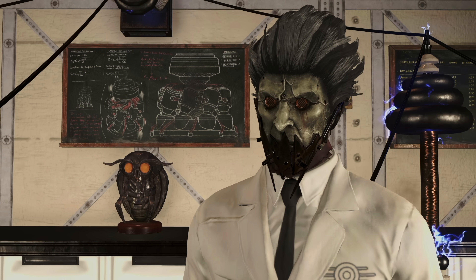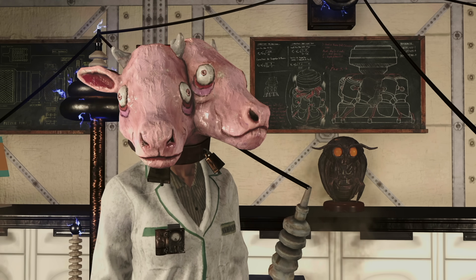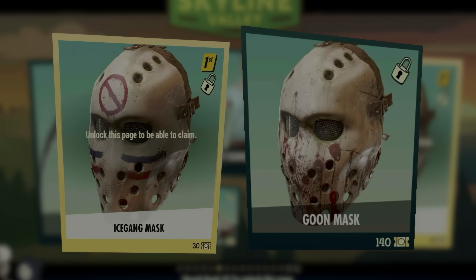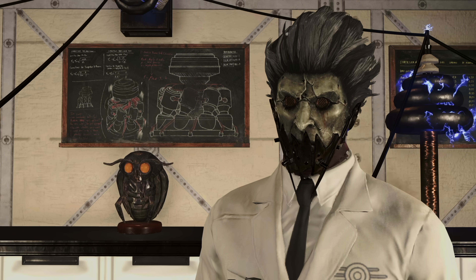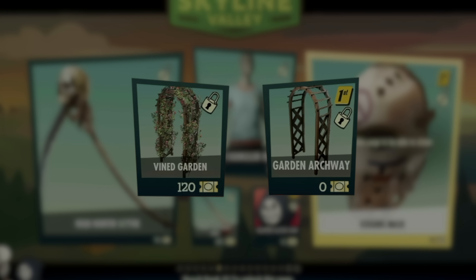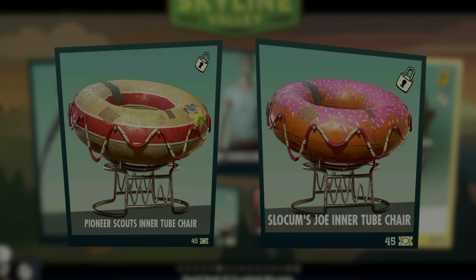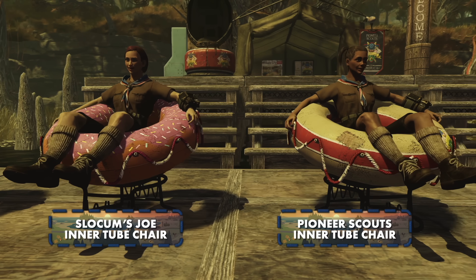Many of the items in the season, especially further along in the rewards pages, are duplicates of items you got previously. There are two almost identical hockey masks with slightly different paint. There are multiple versions of camp signs — technically different, but do you really need 15 different camp signs? Bethesda just changed the icon on them. There are two archways, one with vines and one without. The inner tube chairs differ between the plain one and the Slocum's Joe one — one looks like a donut, but is it really a better reward?